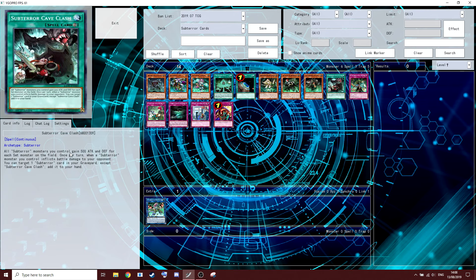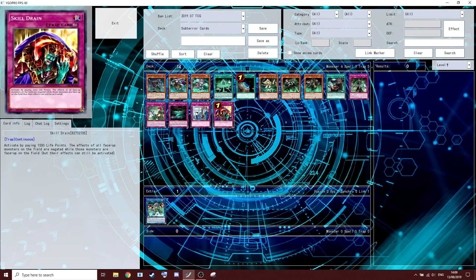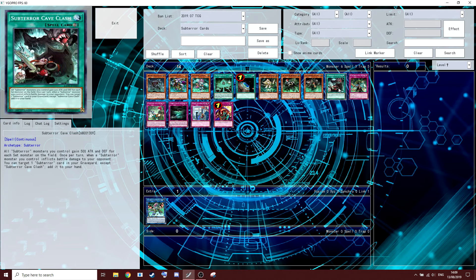Cave Clash: all Sub-Terra monsters you control gain 500 attack and defense for each set monster on the field. This sounds underwhelming but from playing against it, the 500 makes a big difference — especially when Guru's in defense and it becomes a thousand. He's flipping your stuff face-down as well, so he gains from that too, you lose an attack, and his stuff is hard to remove. It's actually really annoying.